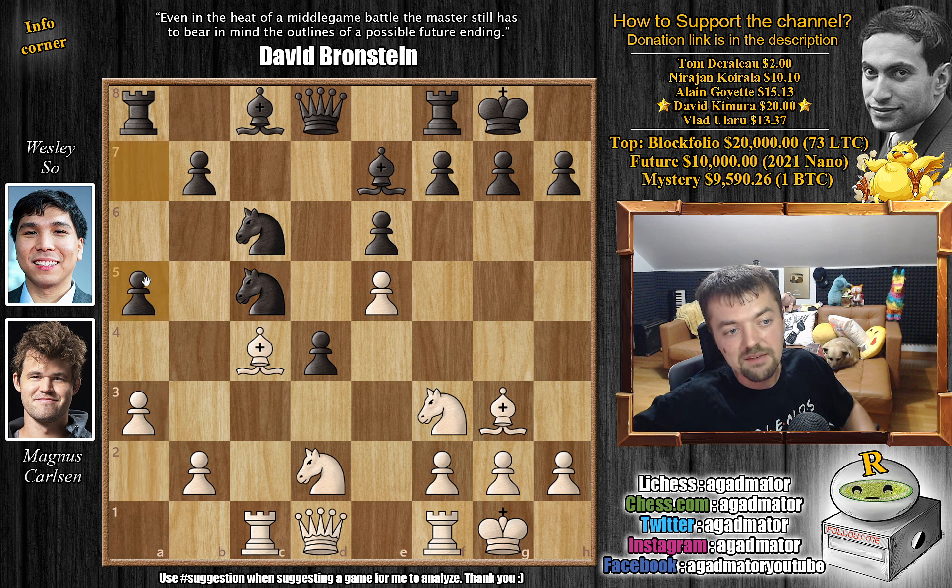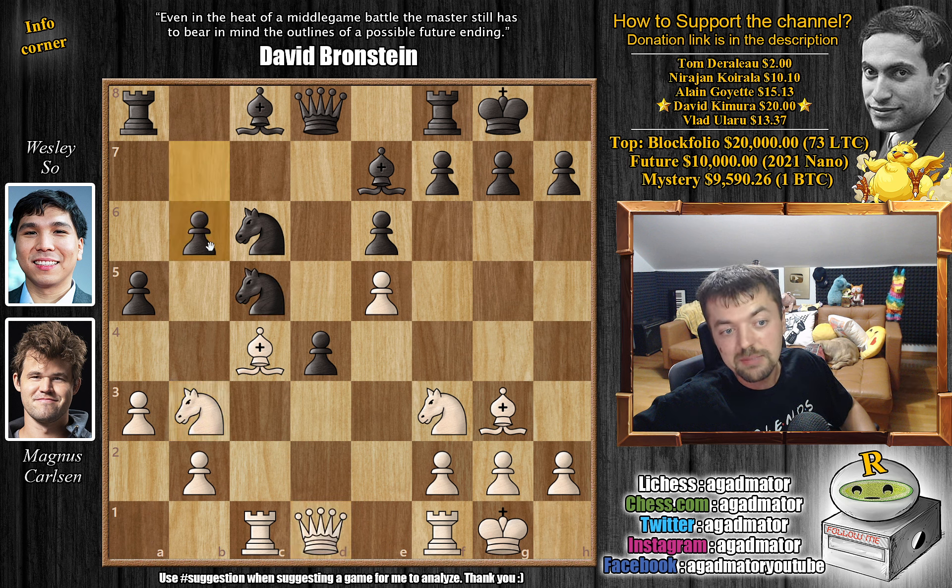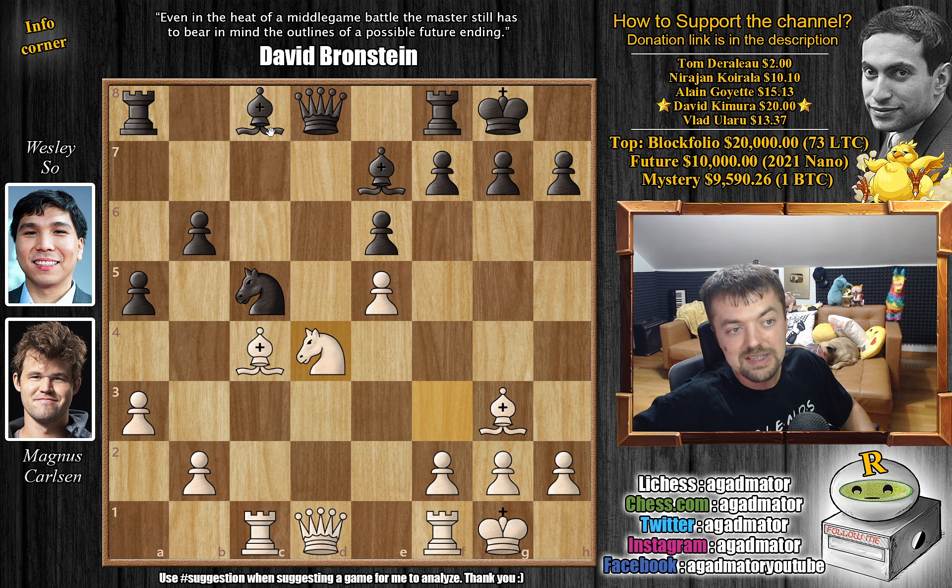Wesley stops this with a5, and now knight to b3, offering a trade. While you could capture and try to keep your pawn, Wesley decides against this. He plays b6, and now Magnus reclaims his pawn - knight b captures on d4. Knight captures on d4, we have knight captures, and now bishop to b7. Wesley does not want his extra pawn, but he has developed his queenside very nicely - the bishop is developed and the rooks will occupy the open c and d files.